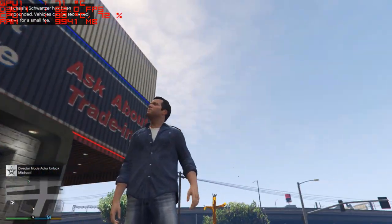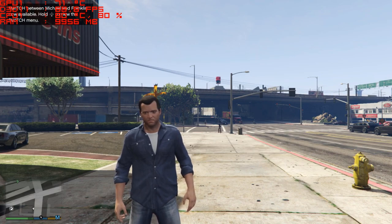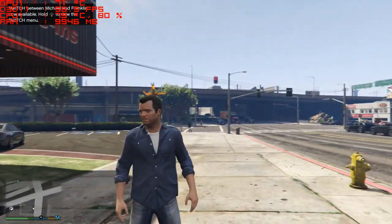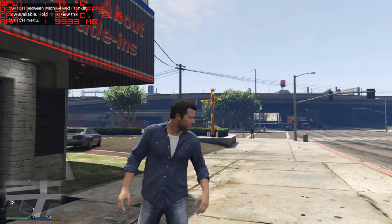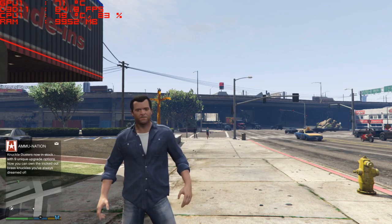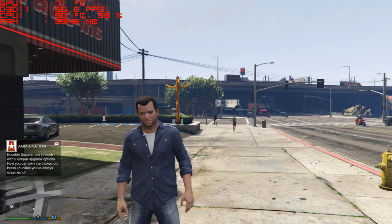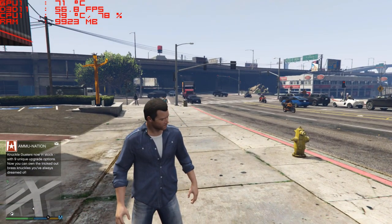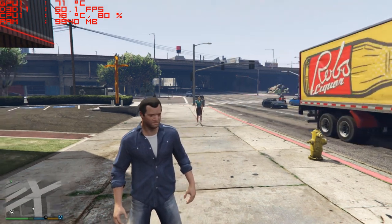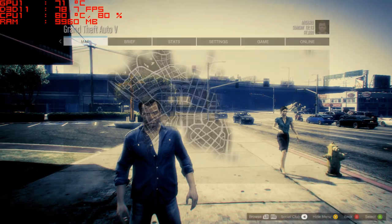So there you have it — Grand Theft Auto V on the Acer Predator Helios 300 with the GTX 1060. It did a good job of hanging in there. GPU temperature hung in at right around 70 degrees Celsius. CPU temperature jumped right around 80 degrees Celsius, which is well within operating temperatures. Utilization was still up at 75–76%, so it's definitely taking advantage of that i7 hyper-threading. Almost 10 gigabytes out of 16 gigabytes of system RAM — this game is definitely one where more is better. You will do better with an i7 and more system RAM.